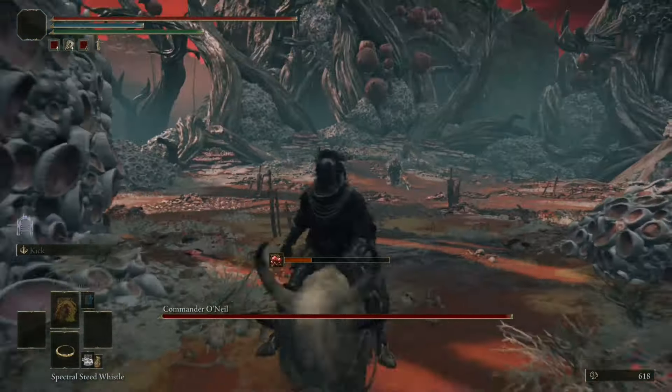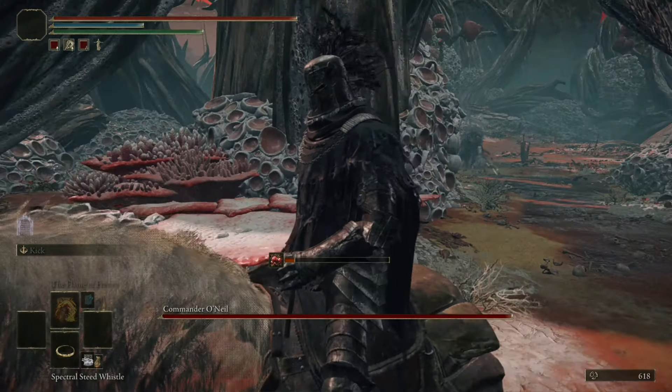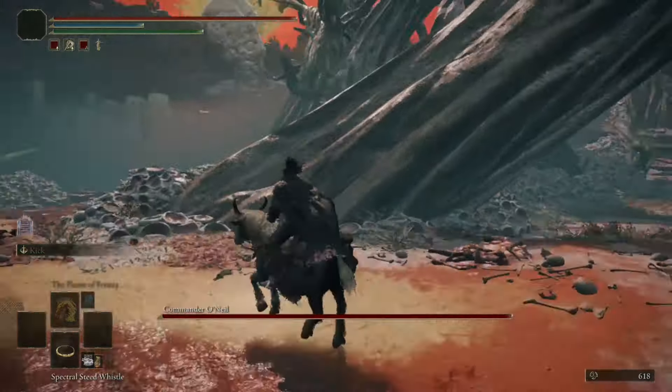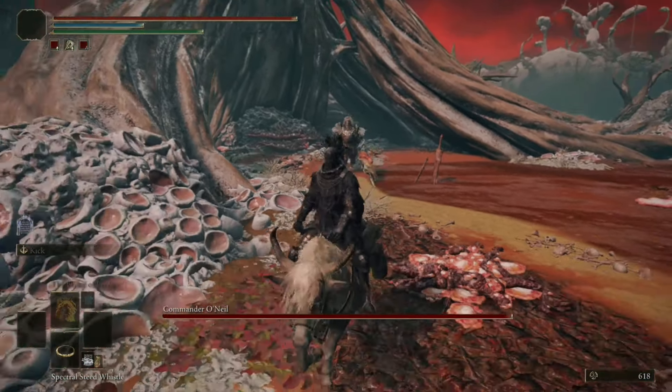But so long as you keep your distance, you should be able to prance around like a prize pony while you're waiting for him to turn up, and you shouldn't be at risk of any damage. Now, once he's waddled so far that he's exited the arena, start leading him in this direction.